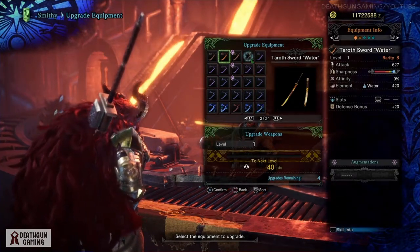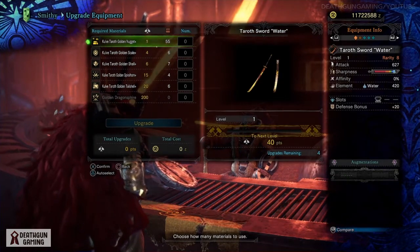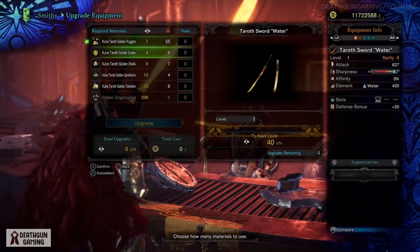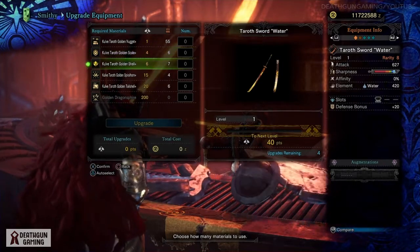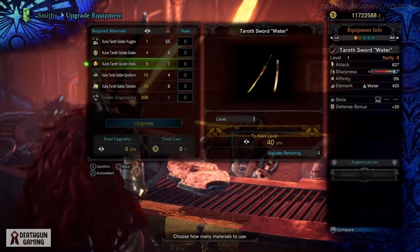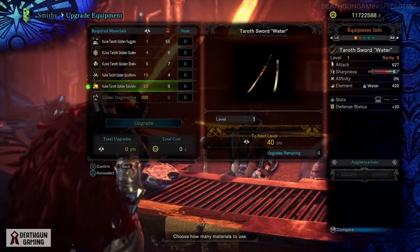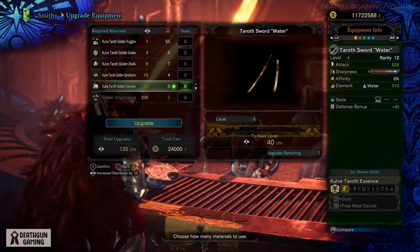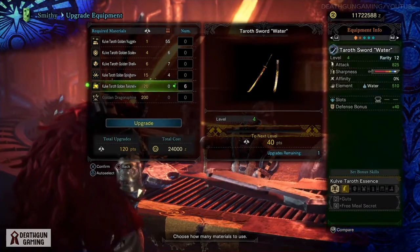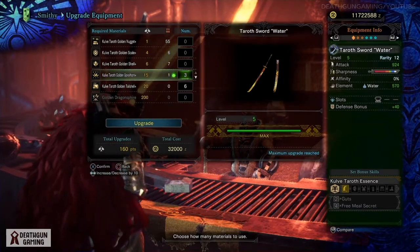You will want to look for one of your Taroth or Kjarr weapons. Once you do this, you will be able to use Kulve Taroth materials from the newly introduced master rank Kulve Taroth event quest, where you have to take out Kulve Taroth to actually level up your weapons and get them to rarity rank 12 and level 5. It's very important to know the materials must be from master rank.